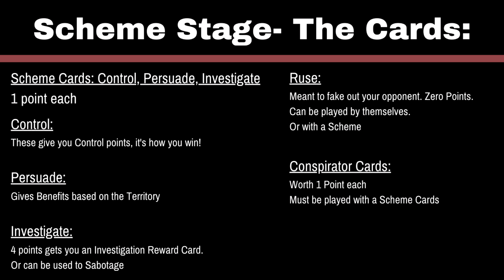Then you have Investigate. If you get four points of Investigation, you get a one-time-use card. These can do things like let you automatically win the initiative during a turning point, or heal an operative 3d3 wounds. Your other cards are your Ruse cards, which are just fake-outs — they have zero points. You can put them by themselves to make it look like you're trying to win an area, or combine them with your scheme cards to make it look like you're going all-in on a territory to make your opponent overcommit. Then you have your Conspirator cards, which you earn for playing the match and getting victory points. Each of your scheme cards are worth one point, and each Conspirator card is also worth one. But you can't play Conspirators by themselves — they have to be with a scheme.